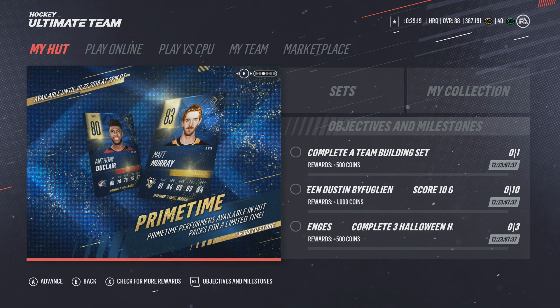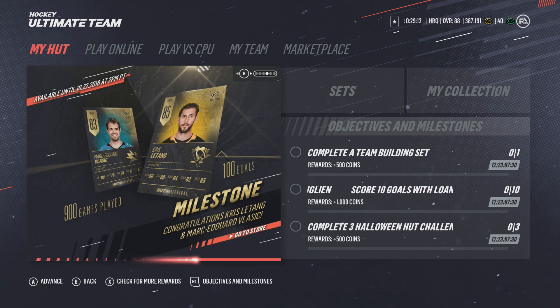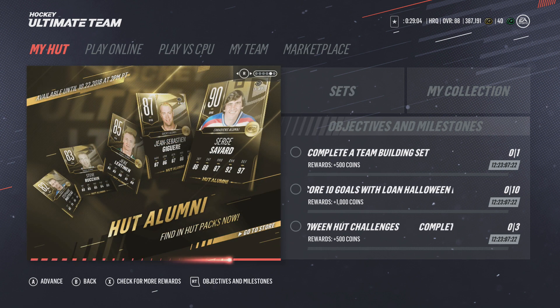Then we've got prime time cards — Duclair and Matt Murray. What a goal by Duclair last night, that was outstanding, I couldn't believe it. Then we've got Letang milestone and Vlasic milestone. Letang did not get an upgrade because he already had an upgrade this year — you can't get more than one.